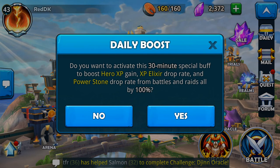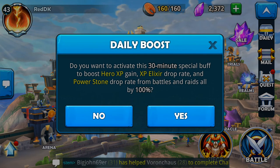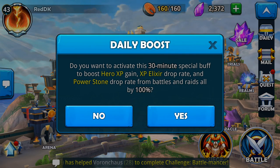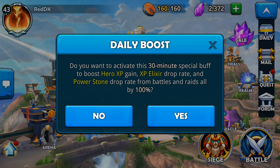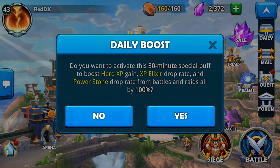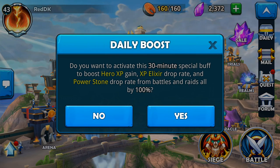This buff gives you hero XP gain boosted by 100%, but that's not really the most important thing. You can level your hero up very easily in this game just by going through the battle system — pretty much every battle gives you quite a bit of XP anyway. What we really want is the XP electors and power stones. Power stones are the most important. XP electors are good to have because whenever you get a brand new hero you can boost it up right away.